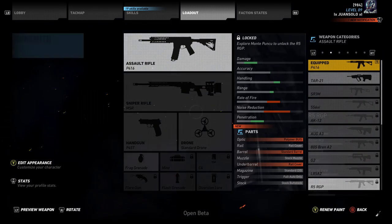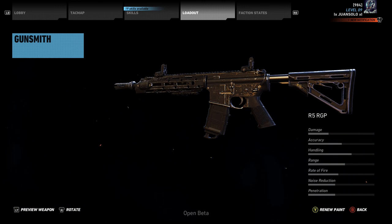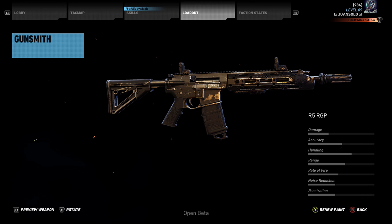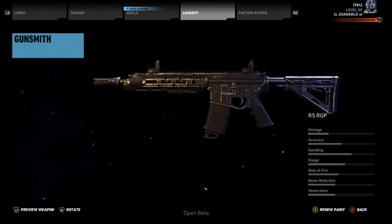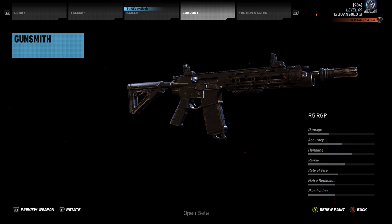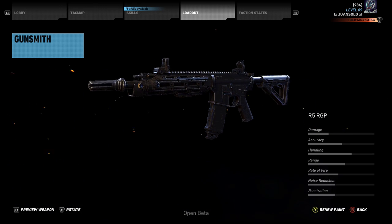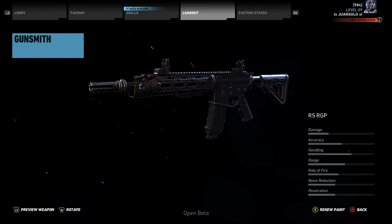So next we have the R5 RGP. This weapon you can obtain very easily in the closed and open beta — pretty much any unidad soldier is carrying it. It's a pretty good weapon overall. It does have more recoil than the P4-16, but it packs a little bit more of a punch. Handling is a little bit higher, but range is not quite what I thought it would be given the long barrel. Low rate of fire — this thing does not shoot very quickly — and it actually has a decent amount of recoil for such a slow-shooting gun. Probably not one of my primary weapons in the full game.